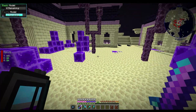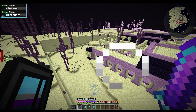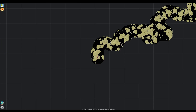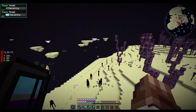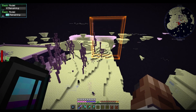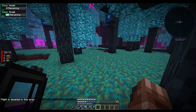We only need one more shulker and I cannot find one. But there we go — I didn't find any end cities but I did find another ruined citadel room with three more shulkers in it. That gives us what we need. Next we need to go back to the Nether to get some evokers.